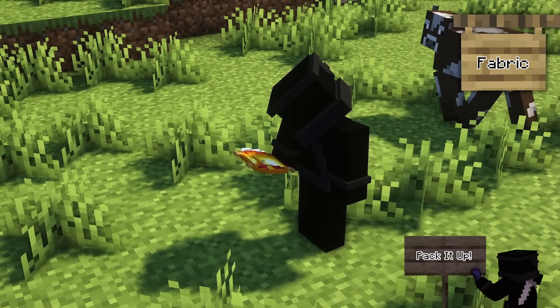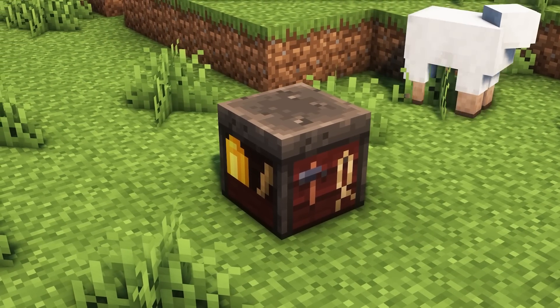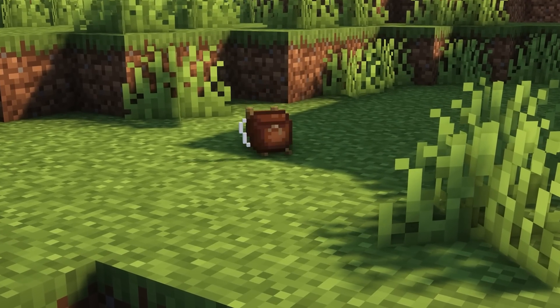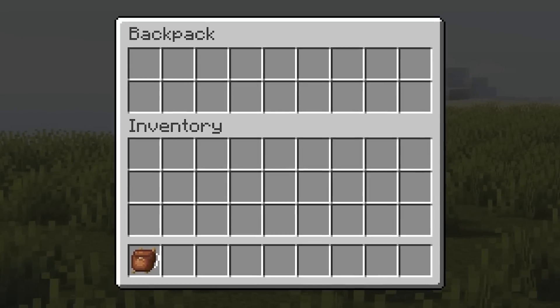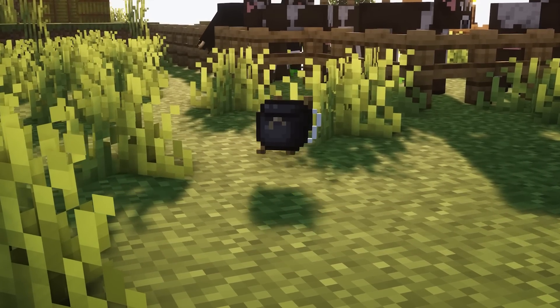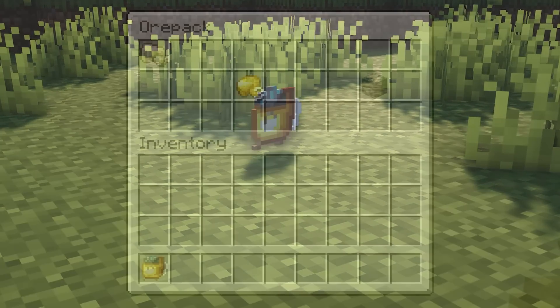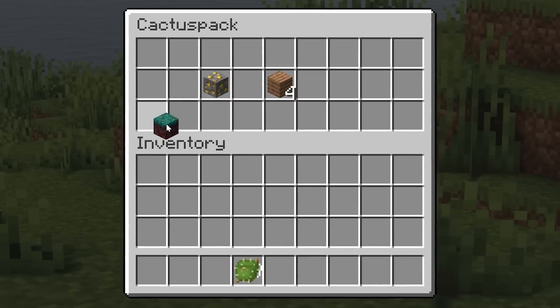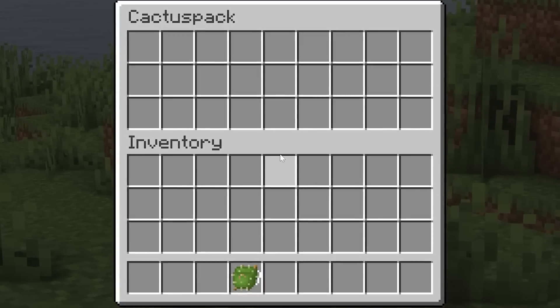Pack It Up is a small mod which adds a range of different backpacks into Minecraft. You'll first need to create yourself a pack bench, so you can combine different frames and bags together. A lot of these backpacks have a unique way about them — you can have simple backpacks that hold a maximum of two rows of items. You can then create an extreme backpack which can hold a maximum of six rows of items. You can also create an ore pack, where only ore blocks, raw materials, and gems can be inserted. There are so many different backpacks with many different uses in this mod, which is why this backpack mod may be one of the best.